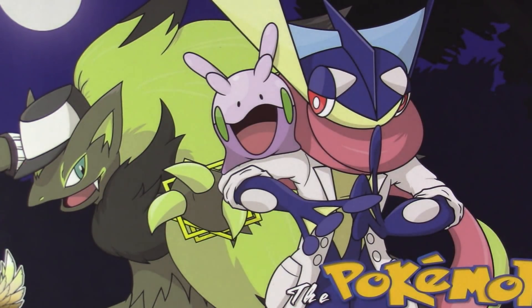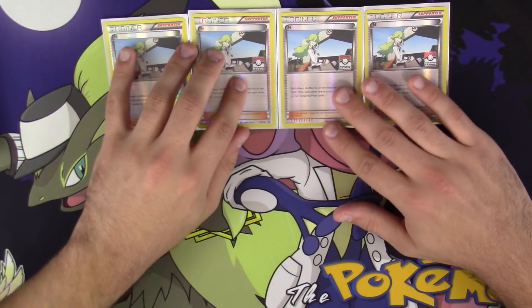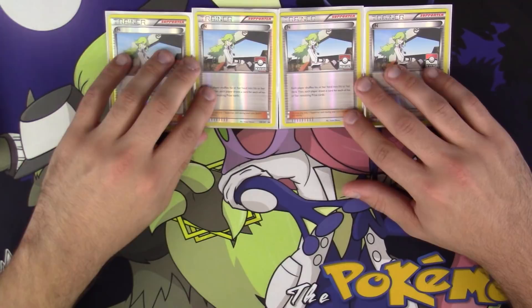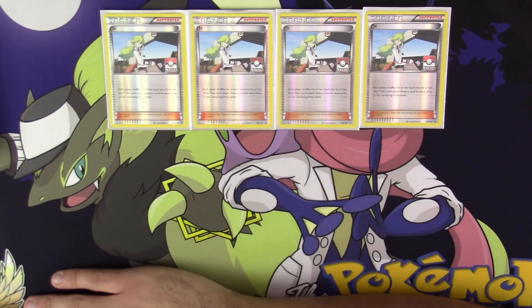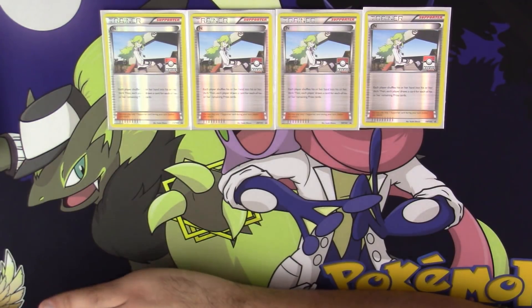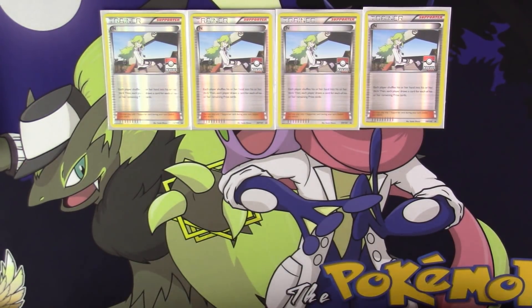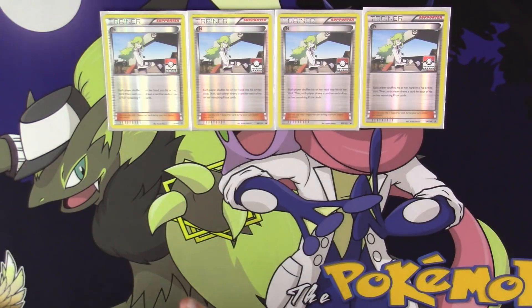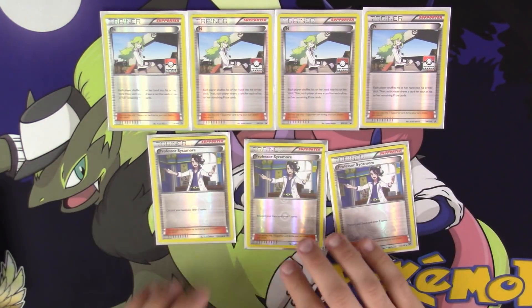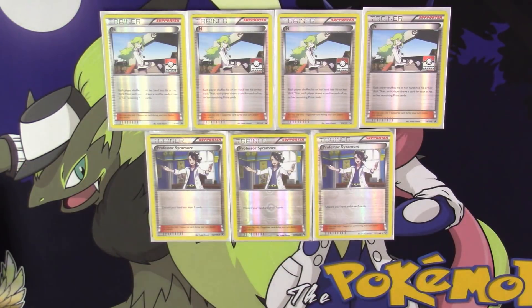Now we're going to go into the supporter lineup. I run 4 copies of N. Once Cynthia is legal, I am not getting rid of N — Cynthia is a good card, but it doesn't replace N because N has a lot more uses than just drawing six cards early game. It also messes with your opponent's hand. I run 3 Professor Sycamore because you're already doing a lot of discarding with Zoroark's Trade ability, so any more additional discard than necessary, there's no need — especially since you've already got plenty of draw in the deck.